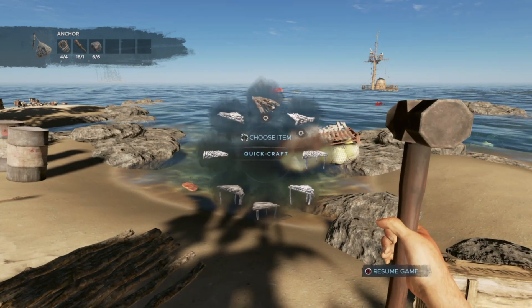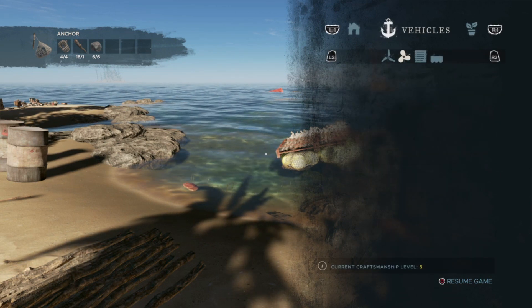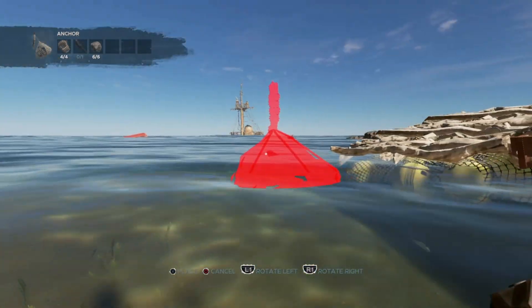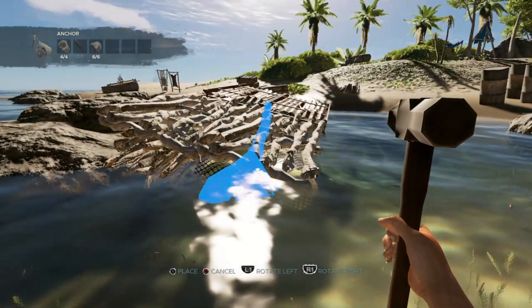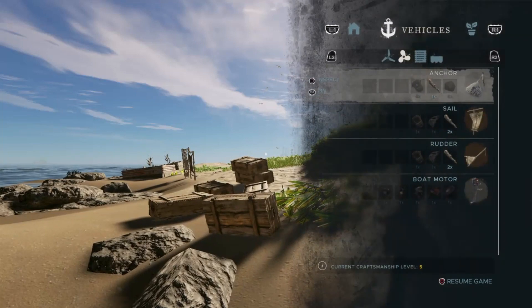Let's go all the way over to vehicles — shift this way, hit that. I think I want to put it on this end. There we go, yeah baby! Now we want a rudder.